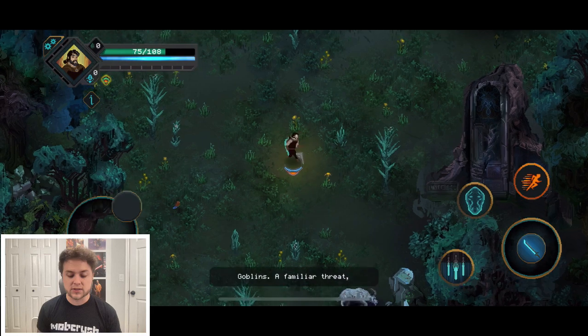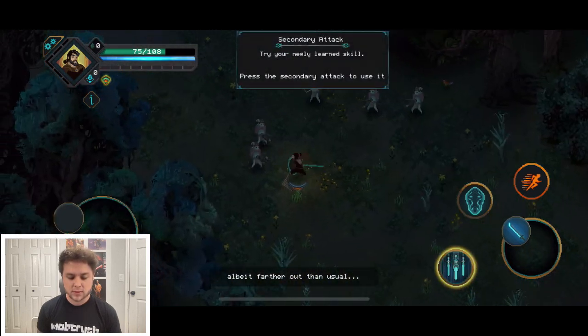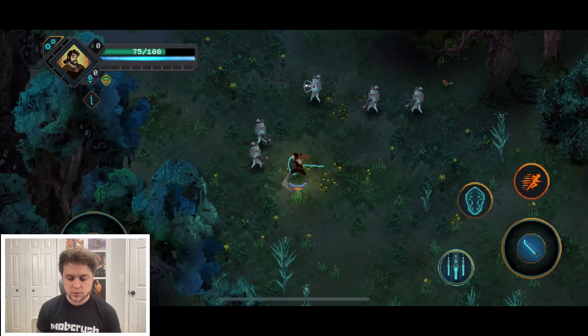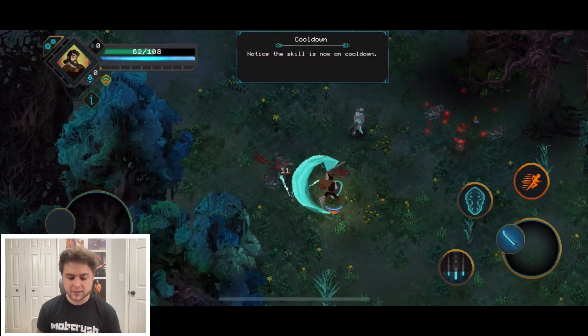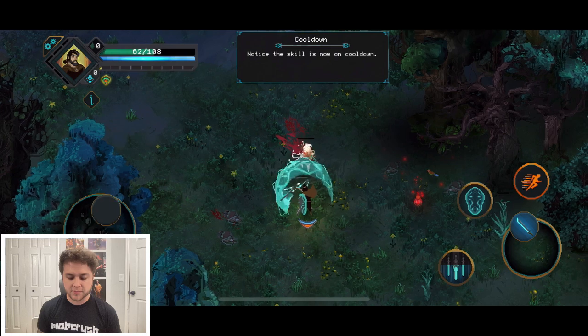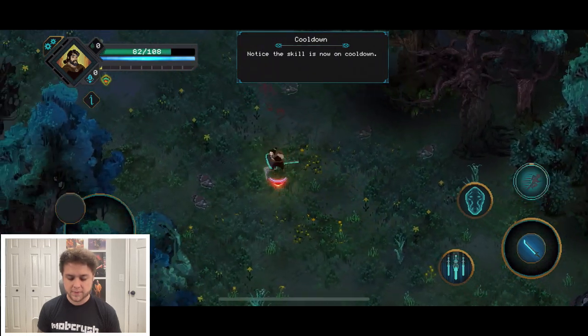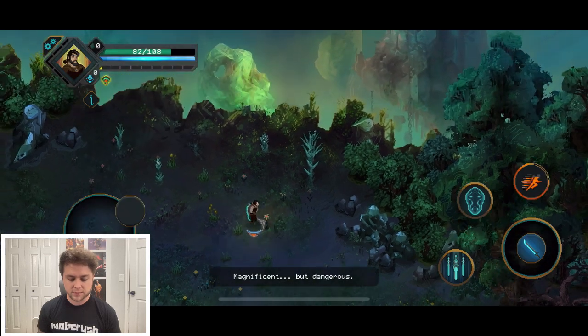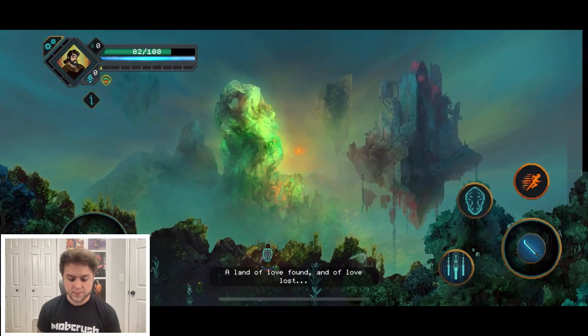We test out Heaven Strike — it's actually way cool. I love the art style; this is why I've almost bought this game so many times. 'Try your new learned skill' — oh, it auto-targets, that's sick. We grab some healing and notice the skill is now on cooldown.